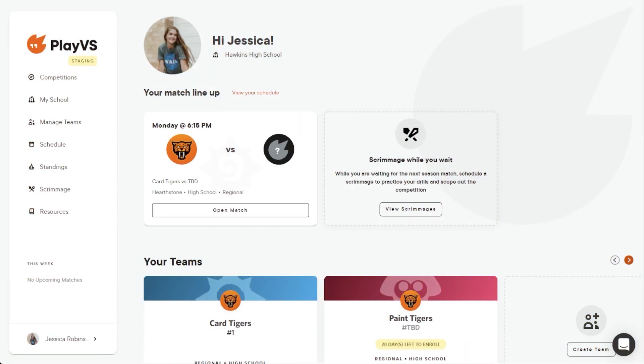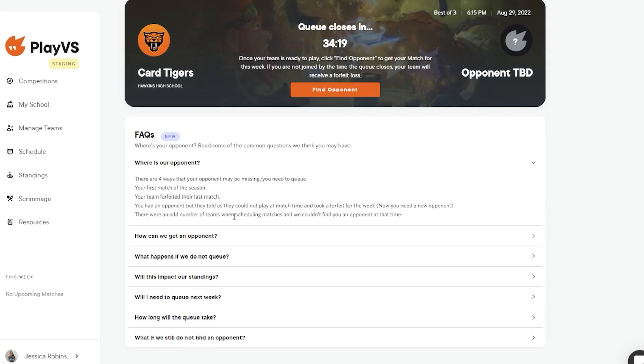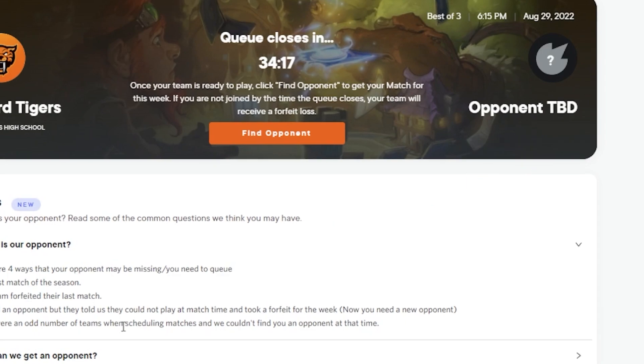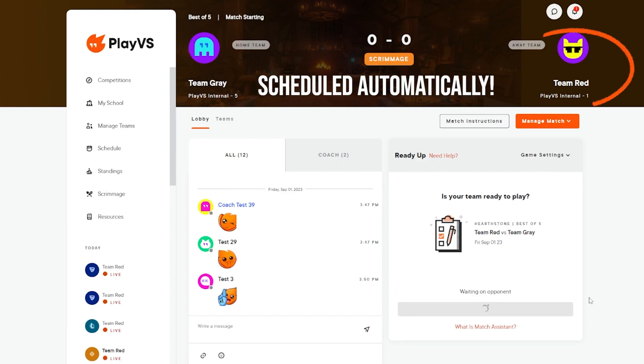Now on to what you came here for. Today's the day! Your first match has arrived and is available to view in both your dashboard and your schedule. Clicking Open Match in either the dashboard or your schedule will take you to your Match Lobby page. Here, you'll notice that your opponent is shown as Opponent TBD with a Grayed Out Firebob logo, meaning your team is slated to join the Match Queue for this week. Note that if your scheduled Match Lobby page shows a verified high school as your opponent, then your team has been automatically scheduled for that week and does not need to utilize the Match Queue feature at this time.